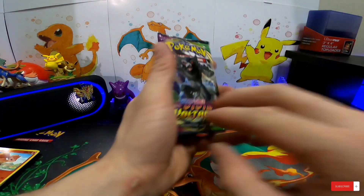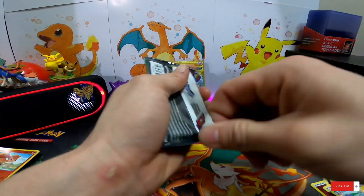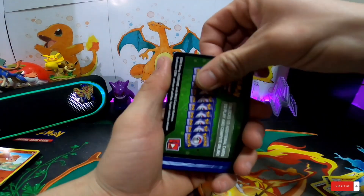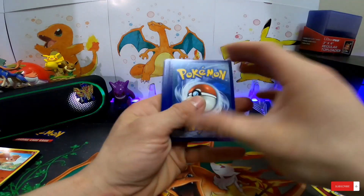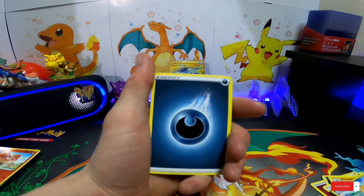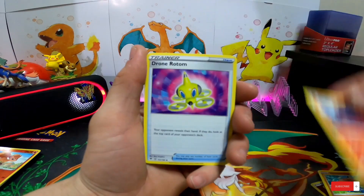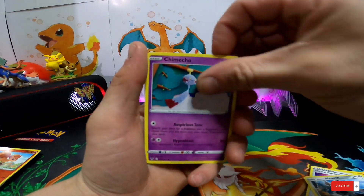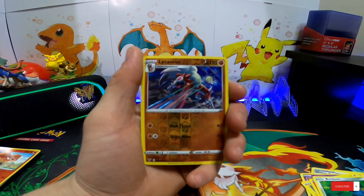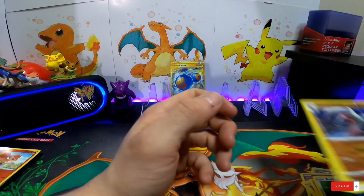Here we go, Vivid Voltage - maybe we get that Pikachu hyper rare, but we're not gonna get it today. Green code card. Here we go guys: Hitmontop, Magcargo, Drone Rotom, Galarian Meowth, Pikachu, Blitzle, Slugma, Beldum - reversed Lycanroc and we got a Metagross.